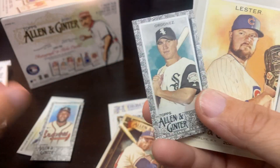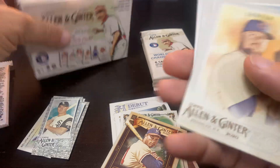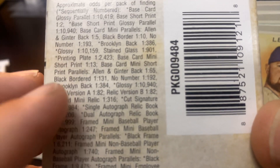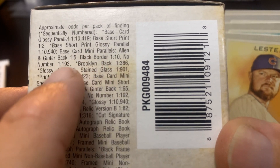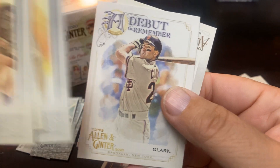We got the Magglio Ordonez — wow, back-to-back black border minis! That is pretty sweet right there because I believe they are one-in-ten. So back-to-back packs with black border minis — that's pretty good. Also John Lester, Griffey Jr., Bobby Doerr, Debut to Remember Will Clark, and Tom Seaver.